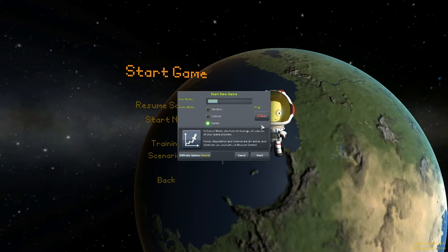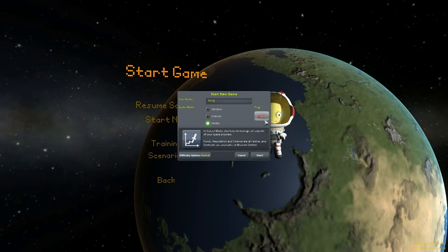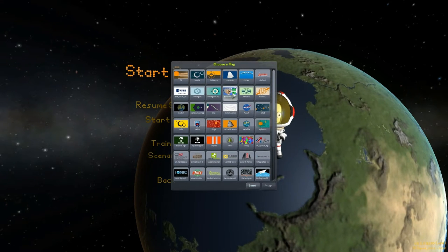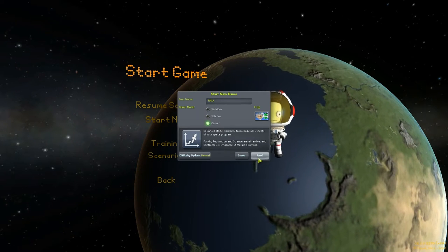I'm going to go ahead and start my career. I'm going to call it the RKSA — Reinstein's Kerbal Space Agency. I designed a flag for it as well. Here it is, the Kerbal flag. RKSA — you've got a little picture of Reinstein and the initials RKSA.